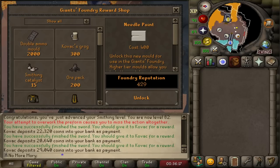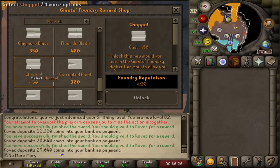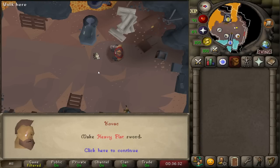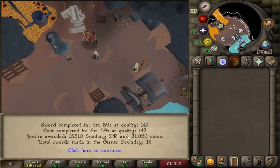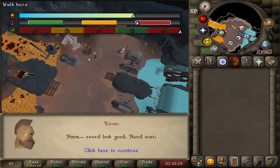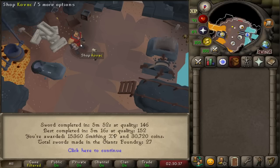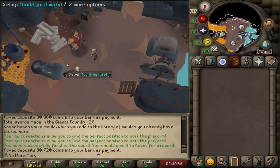The next mold I need to buy is either the spiker or the chopper — that one's 450. The spiker is also 450, so I've got to do one more sword before that. That new personal record in terms of quality did take me a little bit longer than I would have liked, but 15k XP per sword. With a lot of the molds unlocked, I'm getting a lot more points per sword — like this one was just 146, which is getting me 15k XP per sword.